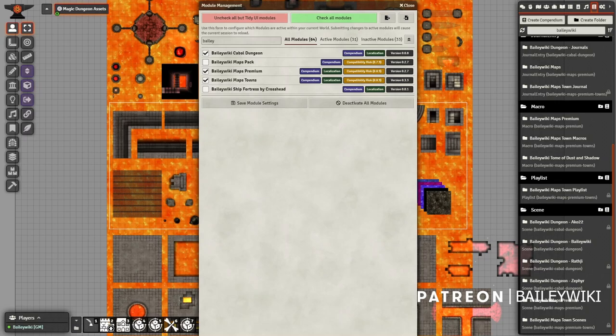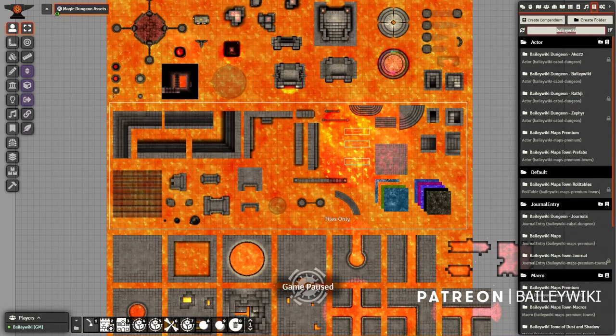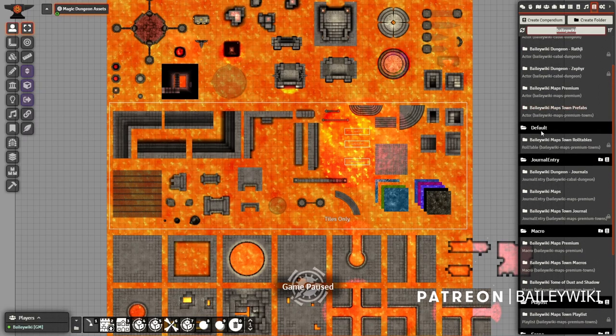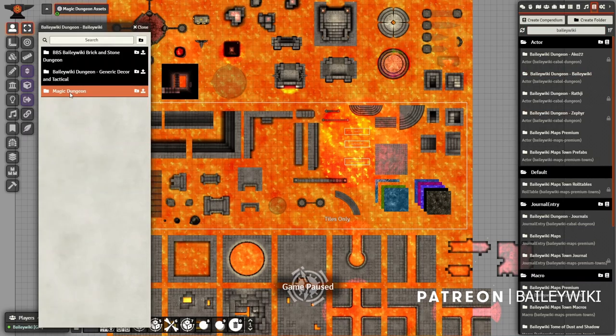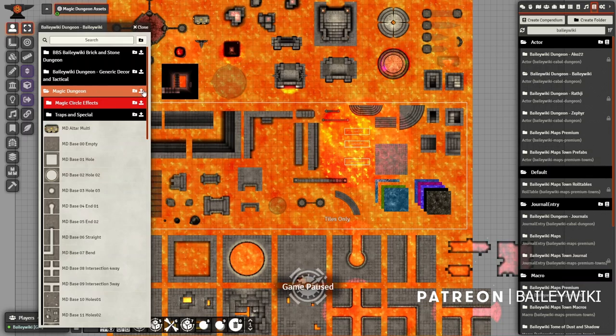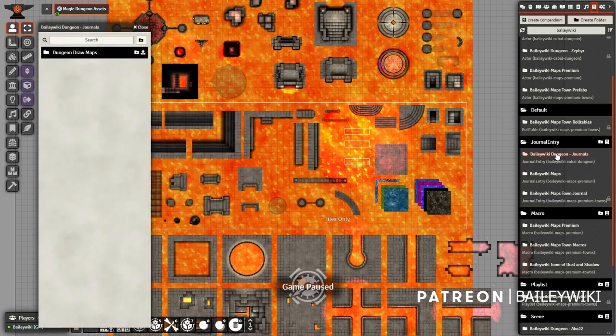To access this new content, if you're a subscriber, make sure you have the Cabal Dungeon, Maps Premium, and Maps Towns modules enabled. Once enabled, a bunch of new compendiums will appear. I've searched my compendiums for Bailey Wiki, which filters down to all my stuff. If you're a first-time user, these are probably all in your default compendium folder. You can move them into proper folders — actors, journals, and so on. Actors has all the prefabs, and the first four for the dungeon system are under Magic Dungeon inside the Bailey Wiki actors prefab.